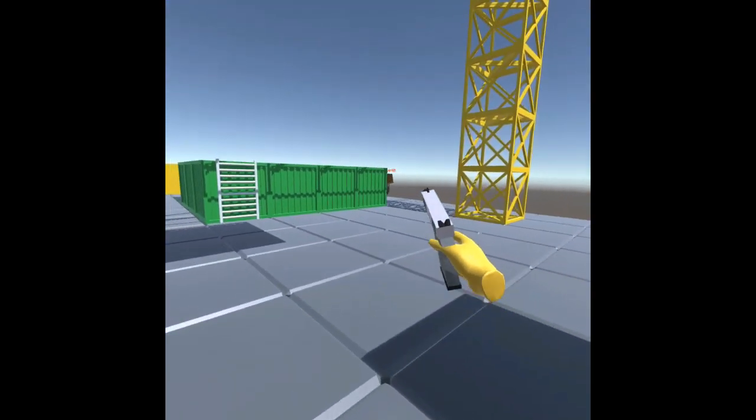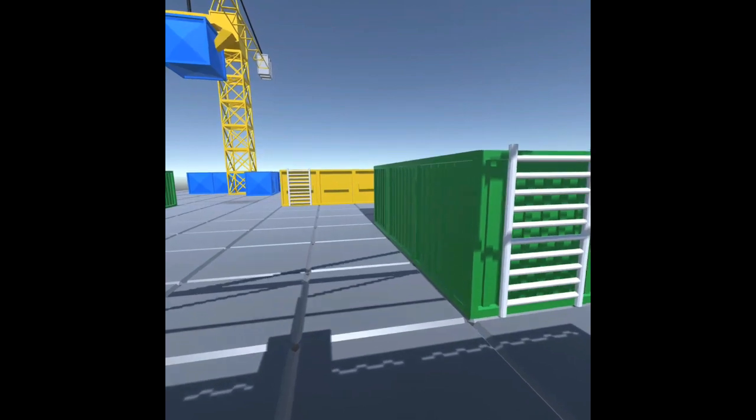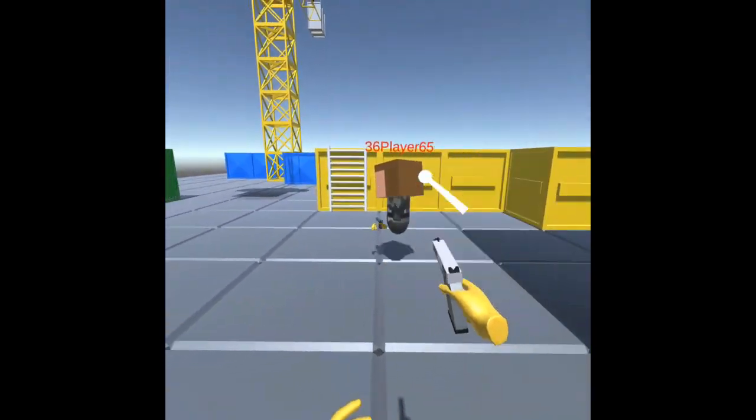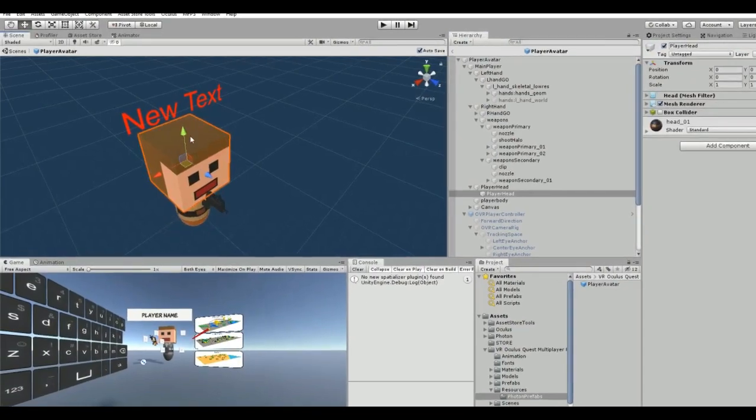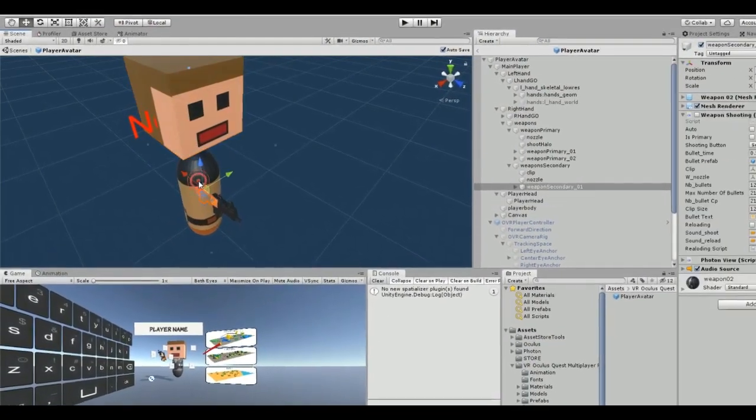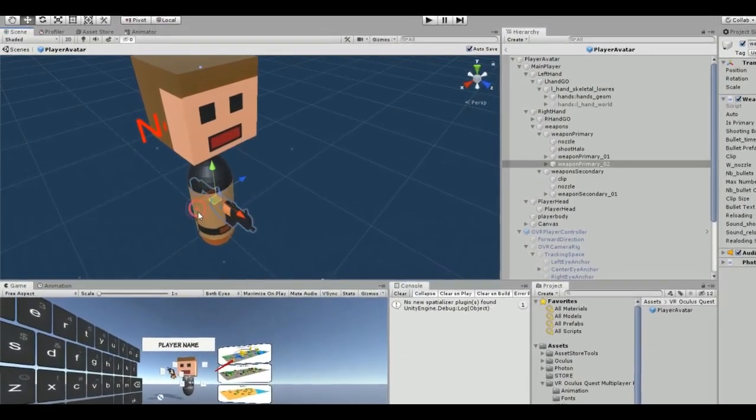Movement of the player is based on the position of the head and can be applied using the thumbstick of the Quest controllers. Player customization is easy, as it uses a cross-server avatar that is completely modulable, as well as the weapons.